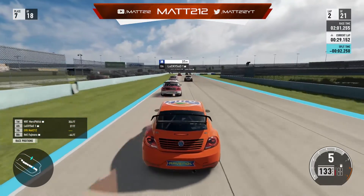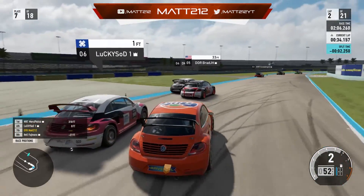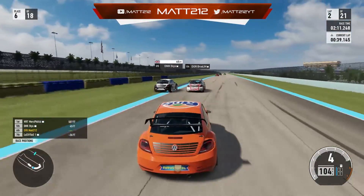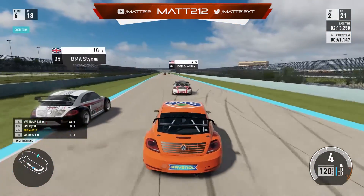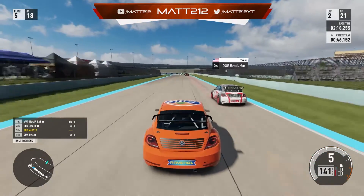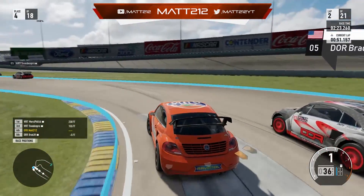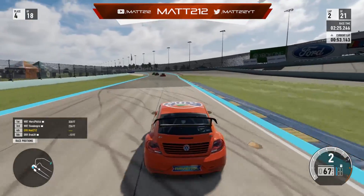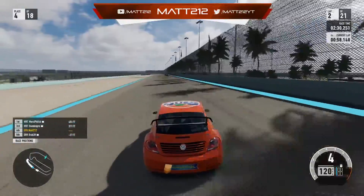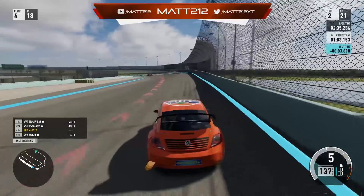Making good progress in the early stages. We dived up the inside of Lucky Sob — a bit of a late lunge, but we made it work with no contact. Lucky Sob ran wide on exit, and that put us up into P5. Then we had a look up the inside of DOR Brad — just that little bit later on the brakes — and that's three overtakes in three corners. Really happy with that. Everything sort of fell into place. We went from P10 to P4 inside two laps of this race.